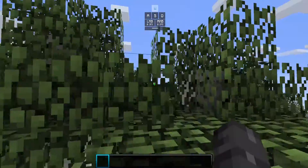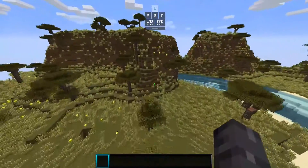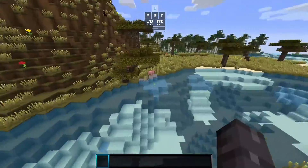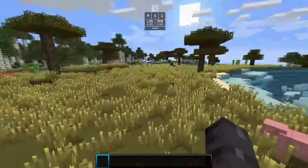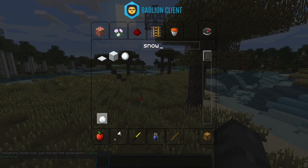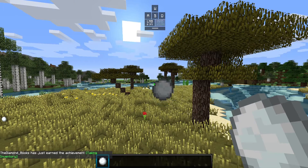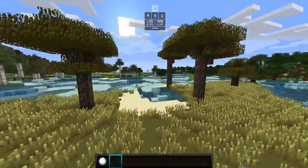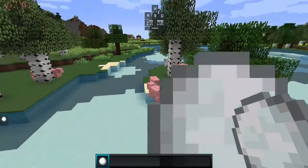Hey guys, welcome to another video. I just figured out — I know I'm really stupid, a lot of you may already know this — but apparently with snowballs there's a way to throw them faster. You can throw them like this and go faster. So I came up with this great idea: they apparently don't do damage, but why not get a macro?